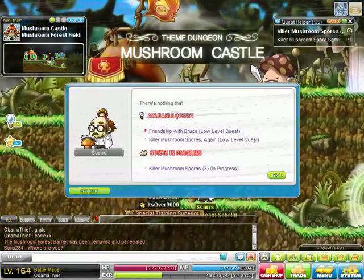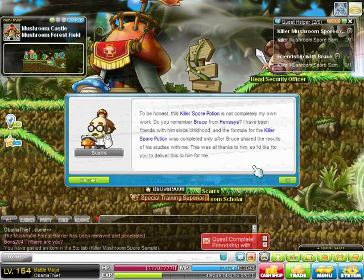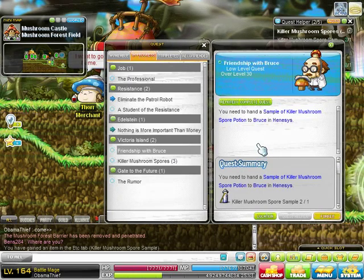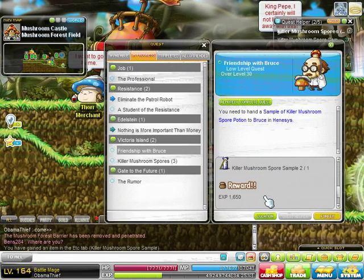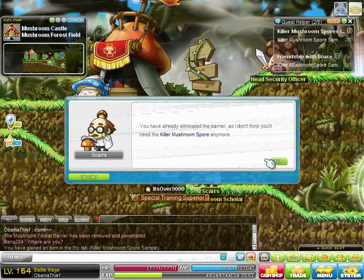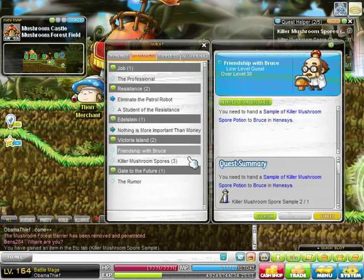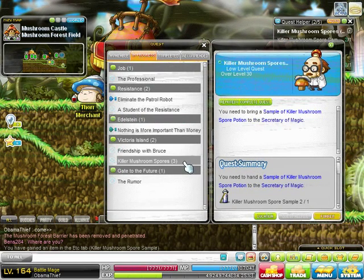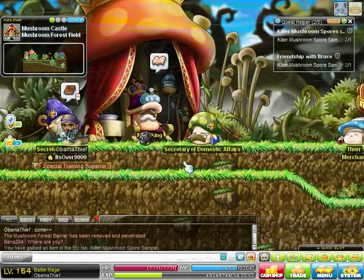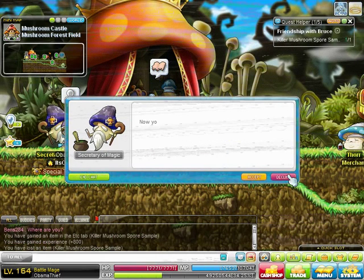So now you're back here. Talk to that guy again — he's gonna have two quests for you. He's gonna want you to take one of the spray things over to the wizard dude, and then one to Bruce. Now, Bruce is actually in Henesis. So that involves you having to go all the way back and then come walking back. We'll take it over to the magic guy — the wizard dude — first.